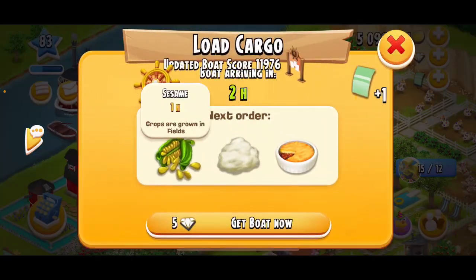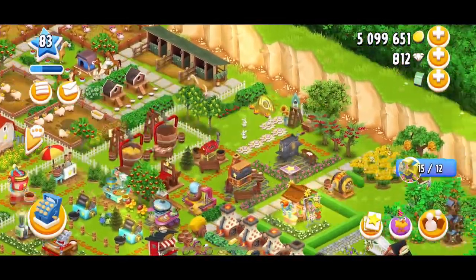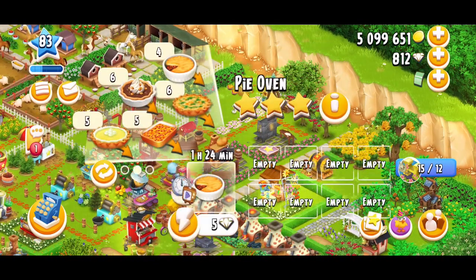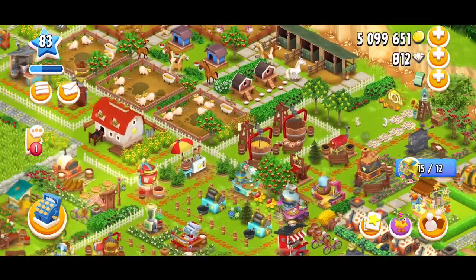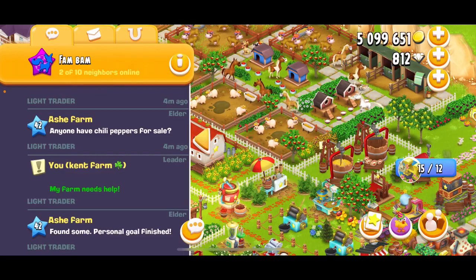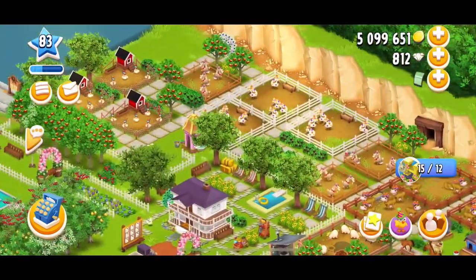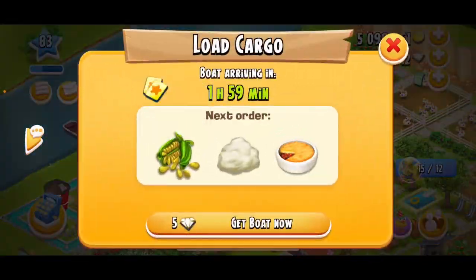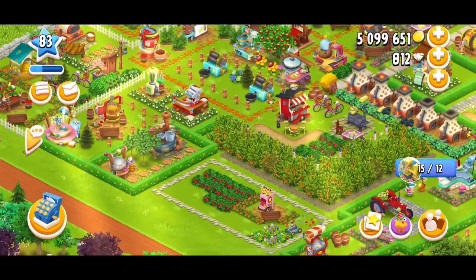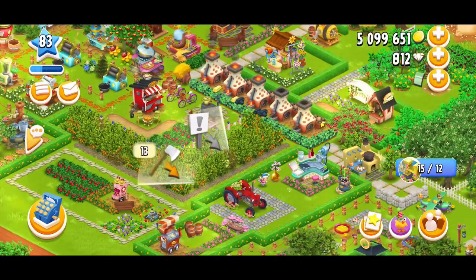I'm just going to prep for the next one. I need sesame, wool, and shepherd pies. I'm going to see if I can put some shepherd pies in. We'll put some shepherd pies in. I don't have any more bacon, so that's fine — I can always put a help on that. And wool — I'm not going to have enough wool, but sesame I can definitely make; that'll take an hour. We sent that boat out so now I'm at 15 out of 12 boats, and I'm just going to keep crushing these boats out until the event ends. Hopefully we hit that global goal.